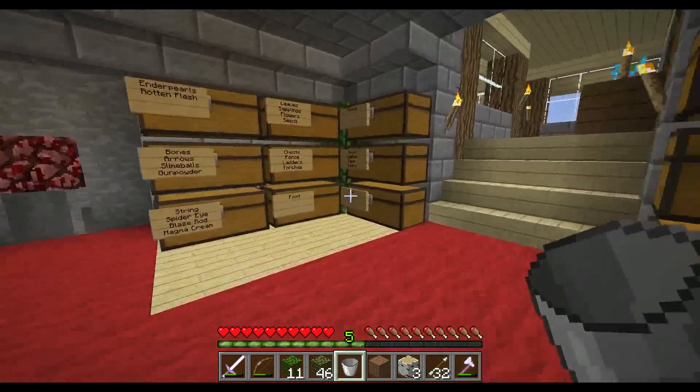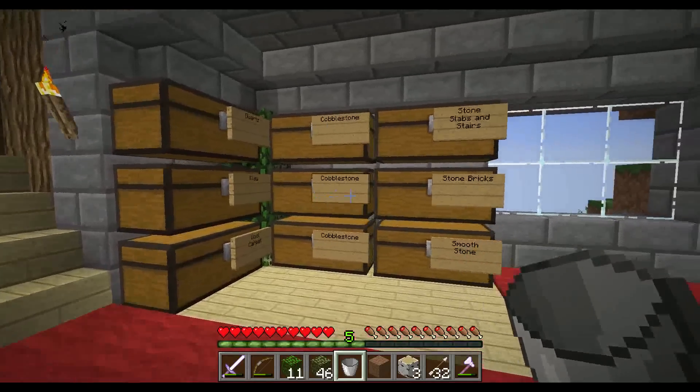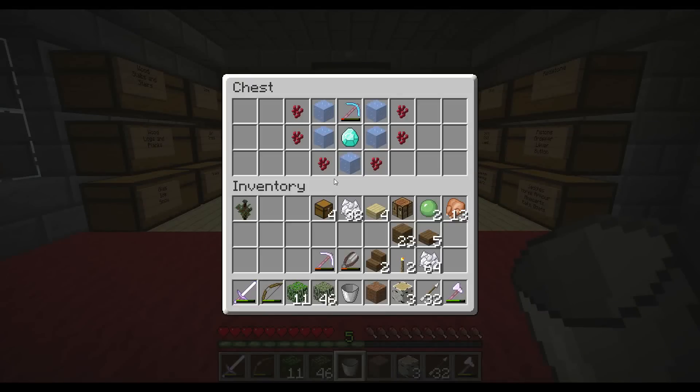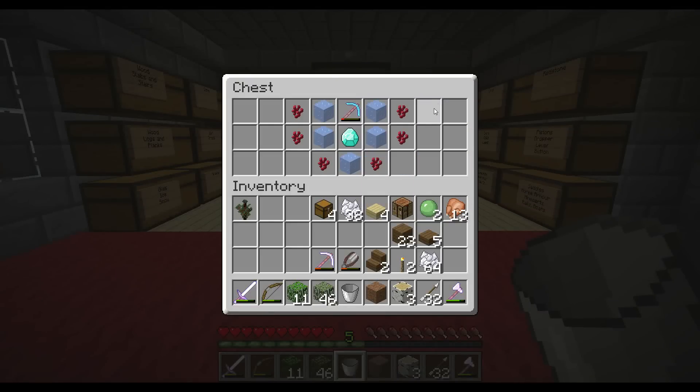This time no episode storage building — it's kind of the same layout as I always use. This chest here in the middle is new. It's from Okta — I borrowed him my silk touch pick so he could get some ice, and he left me some ice, a diamond and some netherrite, and that's super nice.